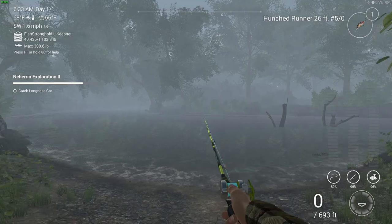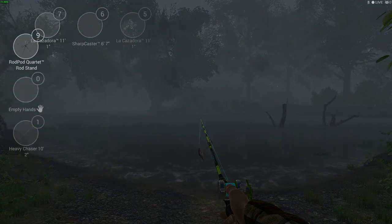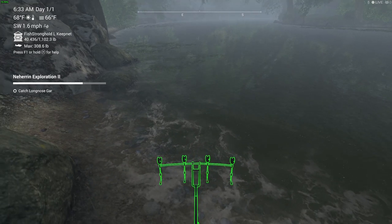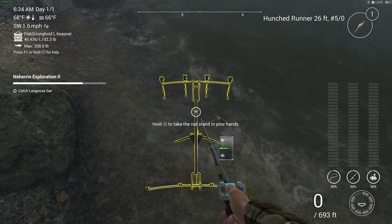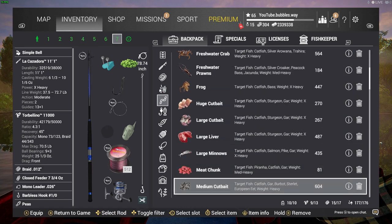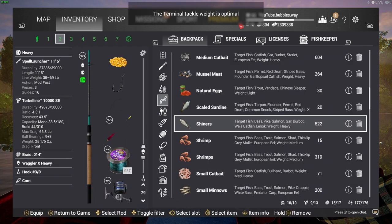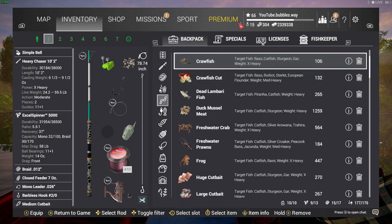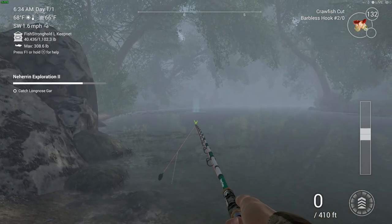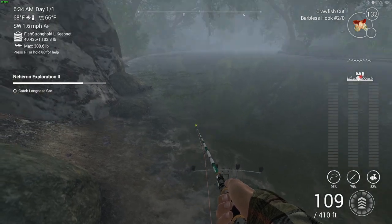We're moving over to the far right, a location called Woody Enchantment. I'm pretty sure this is where I caught the gar. If I didn't catch it here, I can always add an edit to show if I move location. For the long-nosed gar, you're probably better off using shiners or small minnows — that would work. I'll put shiners on, and you could also probably use some crawfish or crawfish cut. I think it was near those lily pads. We'll see if we get it.